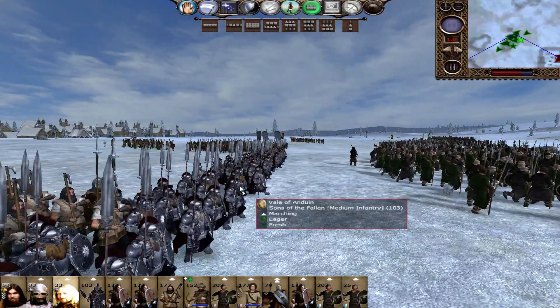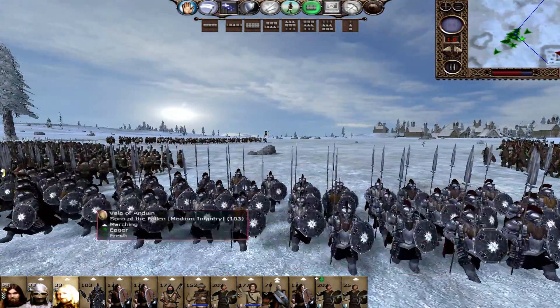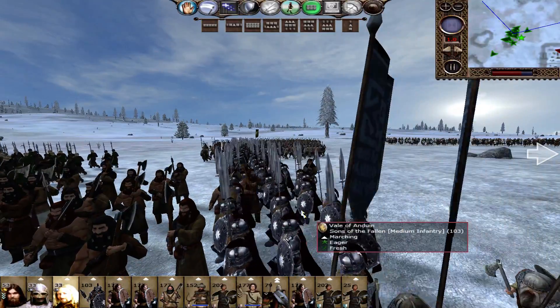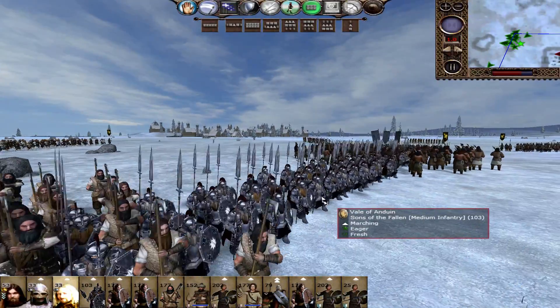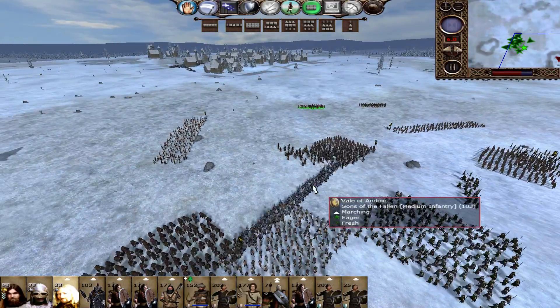There they are — the Sons of the Fallen, the dwarves' greatest unit, armed with their spear-sword thing. The red flowing cloaks and the slight Roman-inspired helmet, which I think works really well. And then of course the armour from the Hobbit.